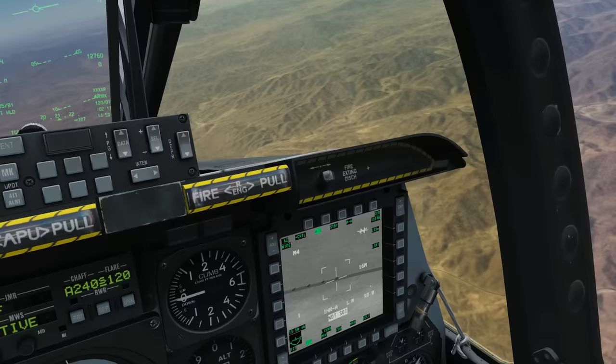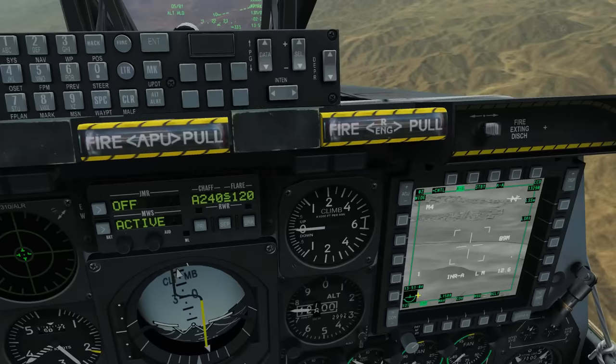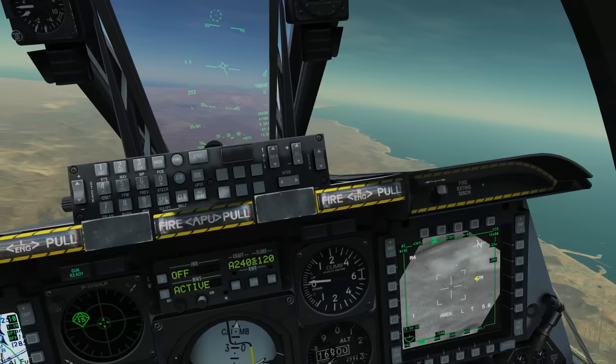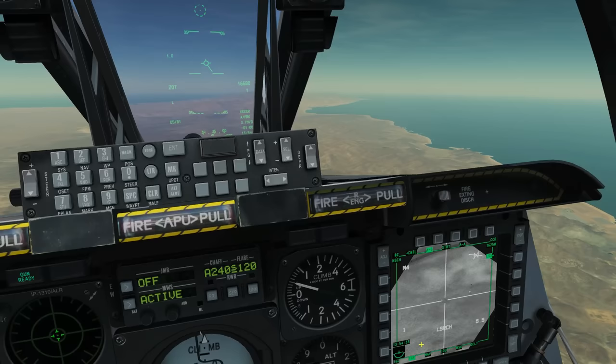Next we'll show the laser spot search. Sly, can you find and track that moving target? I'll make my TGP SOI and zoom out for situational awareness. I can sort of see the moving target but I'll pretend I can't. Let me know when you're tracking in point mode and designating on laser code 1688. I'm now searching — that dot is there, currently showing 'L search' waiting for a laser signal. It detected it, then went to track — I'm now tracking where Sly's laser is pointing.